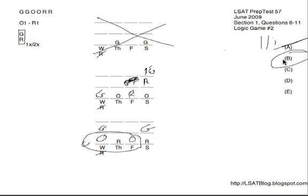Going through the rest: O on Wednesday and Saturday isn't happening in either diagram, so C is gone. Looking at D, R on Wednesday and Saturday — of course, R is never Wednesday, so D is gone. And finally E, R on Thursday and Friday — we see R on Thursday and Saturday, and R on Thursday and Friday, but not R on Thursday and Friday specifically in the relevant diagrams. So E is gone, leaving B.